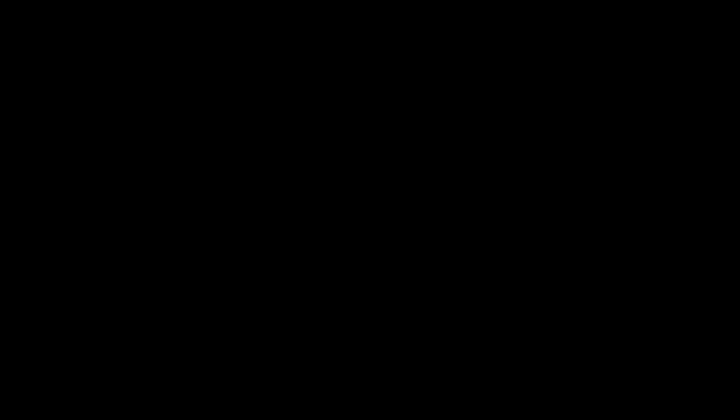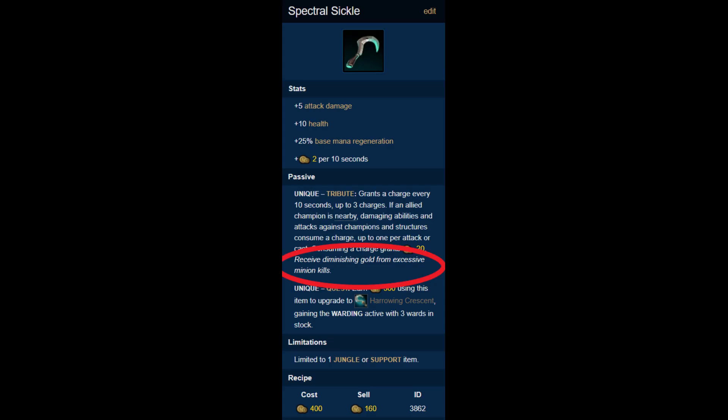But I wasn't done there with my optimizations. I noticed that the wiki states you will receive less gold from excessive minion kills — not 20 CS, but 20 minion kills. If we had a way to get the gold without actually killing the minions, we could exceed this cap. Lucky for us, we have a way: if your support kills the minions for you, giving you the Relic Shield proc, you can actually exceed this 20 minion cap.